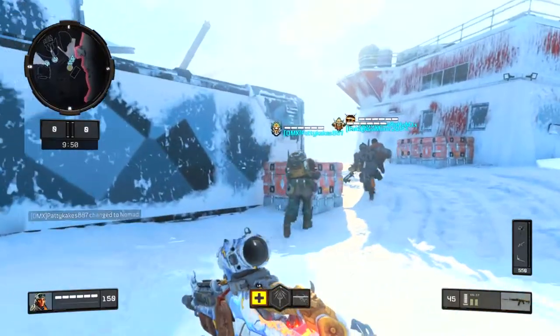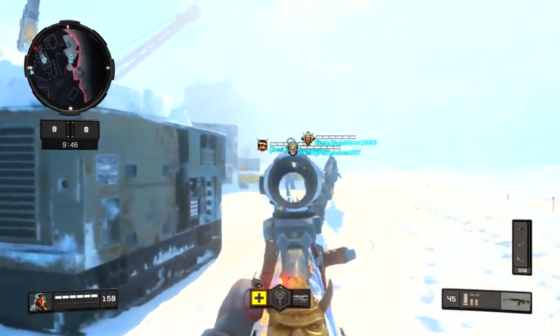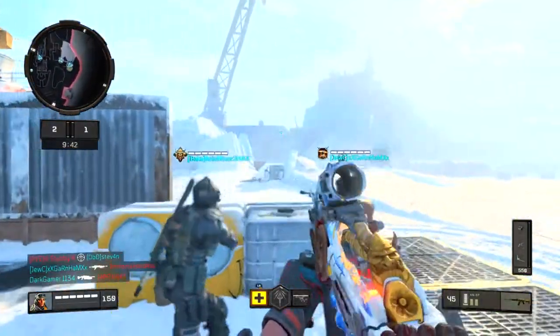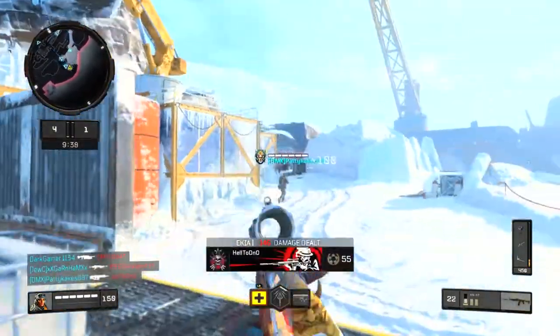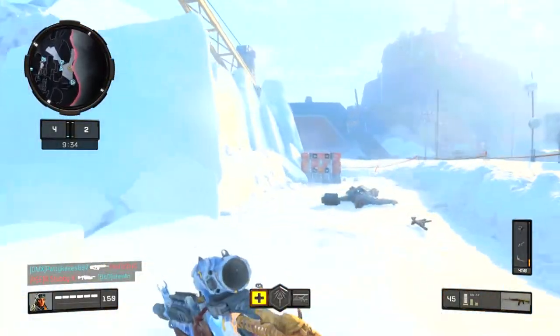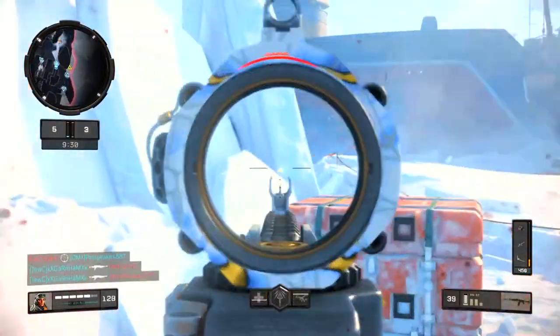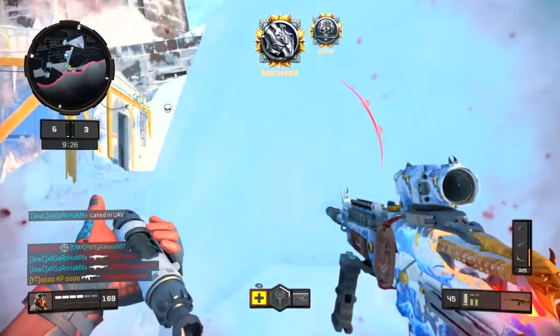Alright, let's get into the gameplay. This is going to be an interesting game because I have the Recon sight on. I really never use this sight but I was watching somebody's video — I think it was Exclusive Ace — and he was talking about how these sights like the Recon and even the Red Dot reduce the recoil just a little bit. So I just want to test it out and see how it goes. Seems pretty good for now.